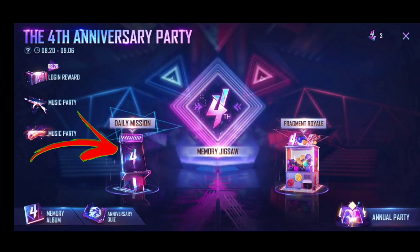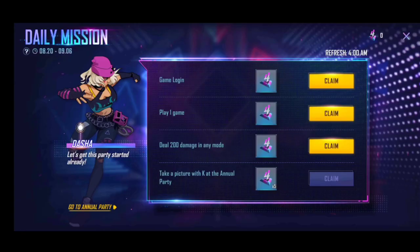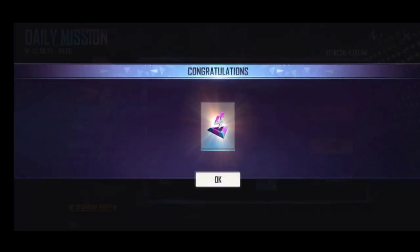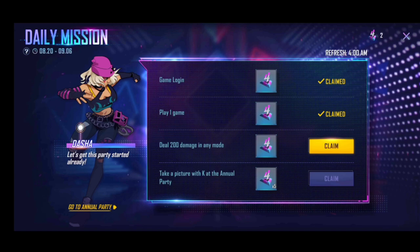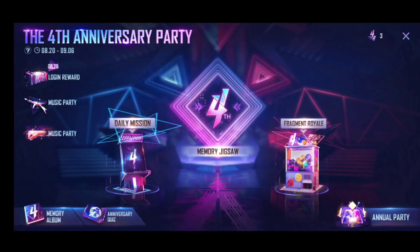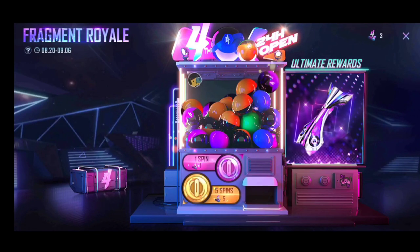We will get the daily mission option. Click on this daily mission and we will get some missions. This mission is to complete a few tokens. The token requires a right style of Fragment Royale.